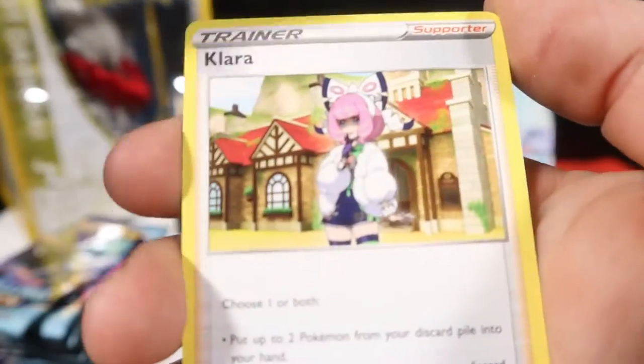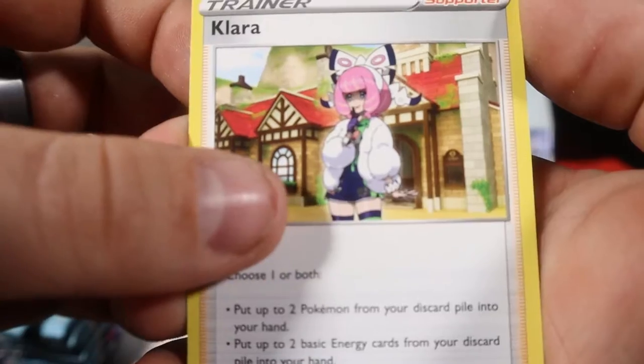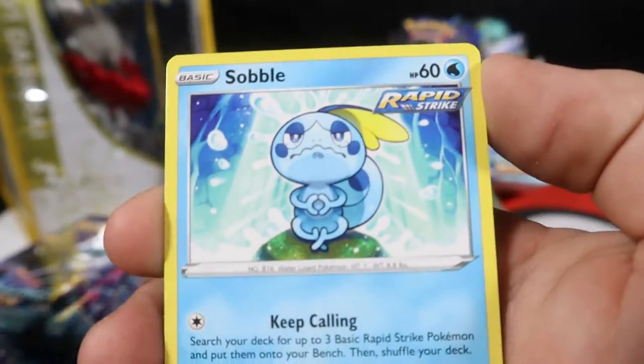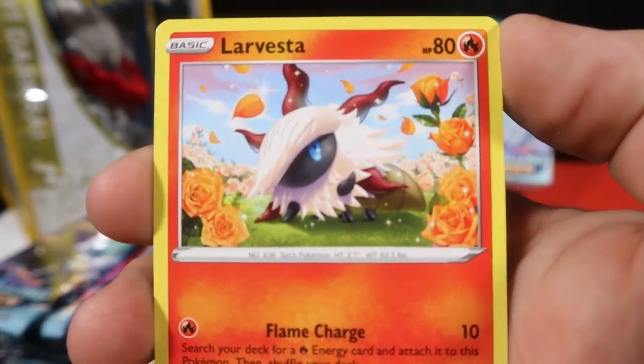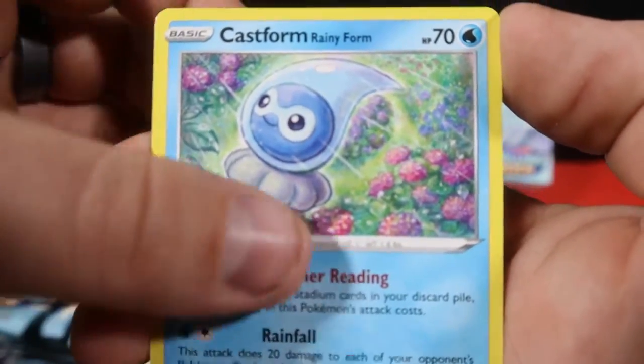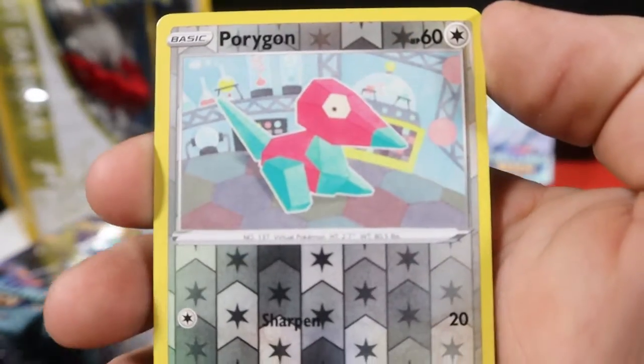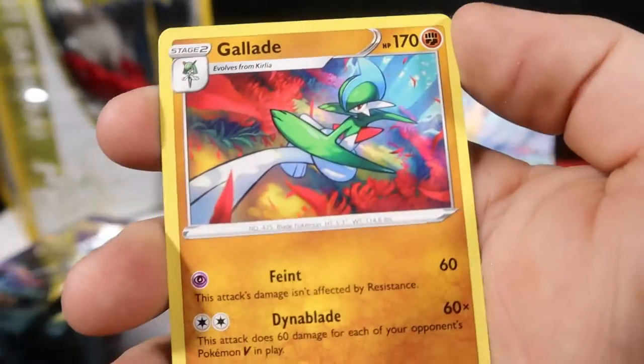Starting off with Haunter. Clara, Celio, Flapple, Sobble, Lavesta, Rainy Form Castform, Galarian Farfetch'd, Weedle, Reverse Porygon, and Gallade for the rare.